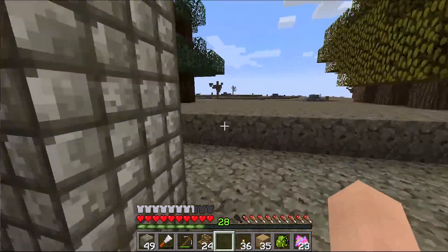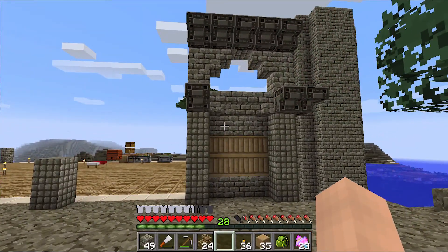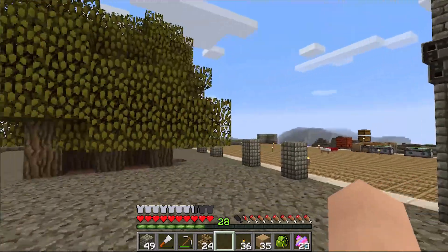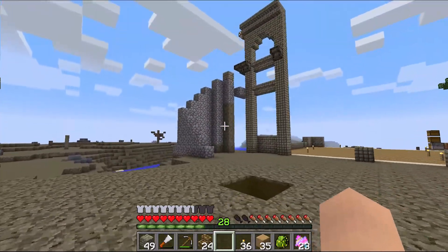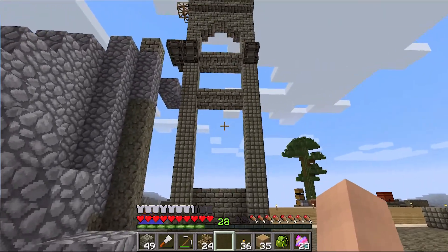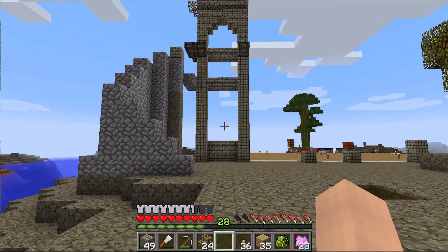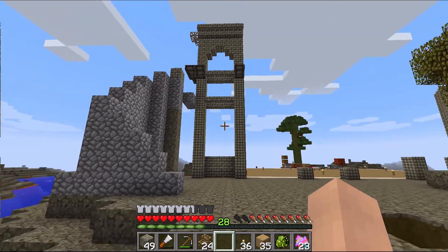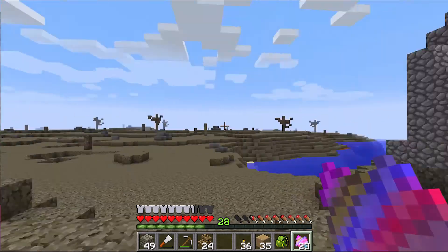Let's go ahead and continue on with the main building. I played around with a couple of designs — this is a very short version of what I wanted, and over here I'm going with a fuller scale. I'm going for an old abandoned industrial building that you would see on the edge of a river.